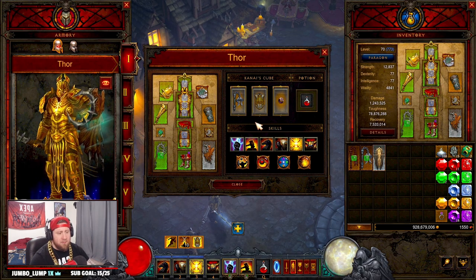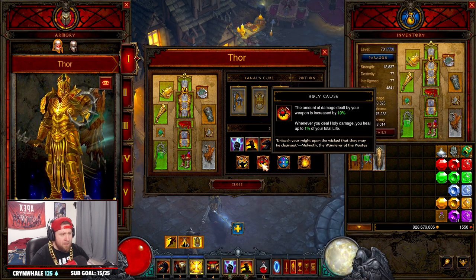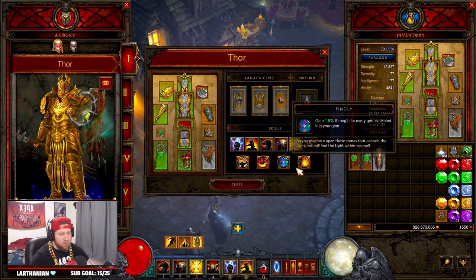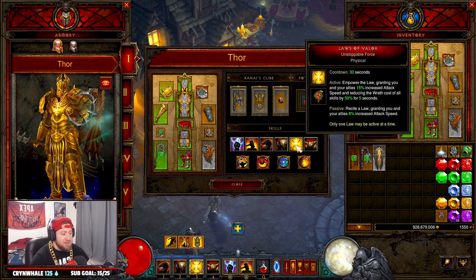With cooldown reduction, most abilities are going to be up all the time, which is fantastic. For passives: Heavenly Strength because we're using a two-hander, Holy Cause for increased damage and self-healing, Finery for increased strength which helps do more damage, and Long Arm of the Law to increase our Laws active duration to 10 seconds instead of five.